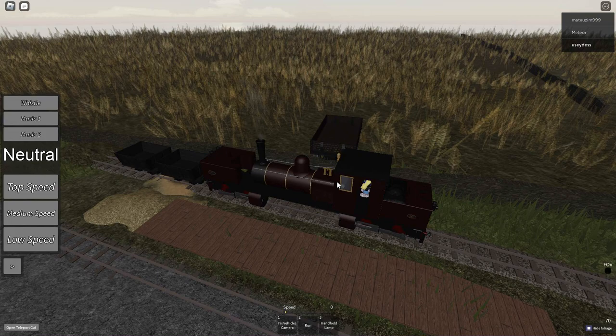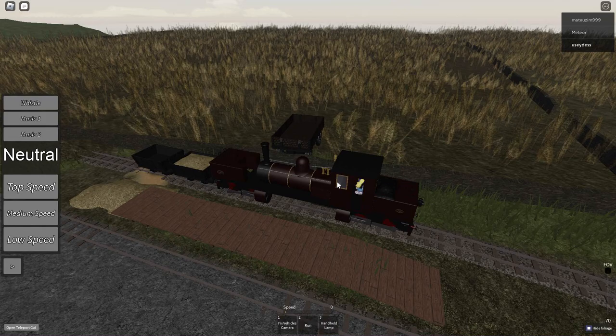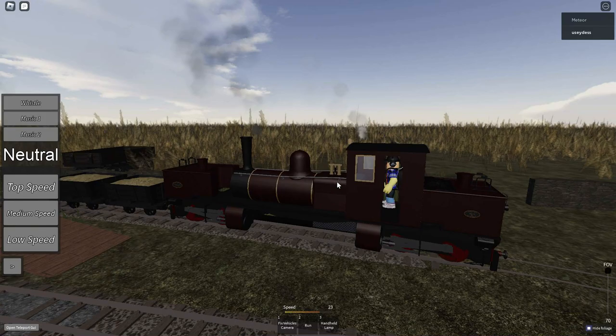At number 10 is the Grain Wagons. These wagons are specially made to carry grain from the fields to Andreas. However, they can also carry coal and limestone as well, just like the mineral wagons. The reason why I ranked these higher than the mineral wagons was due to them having a bit more interesting of a design than the mineral wagons.